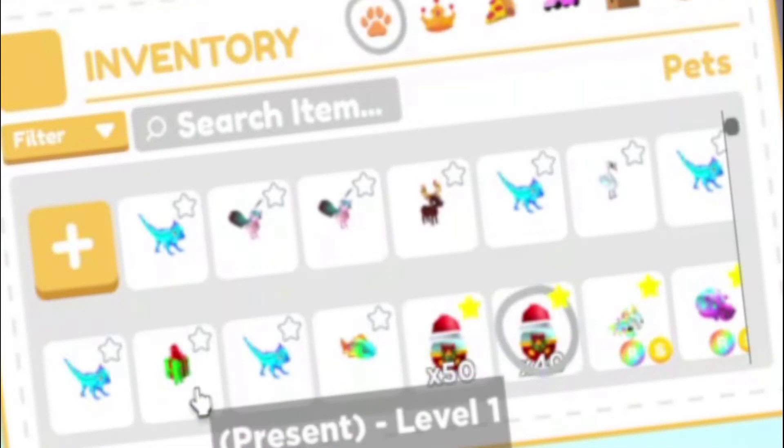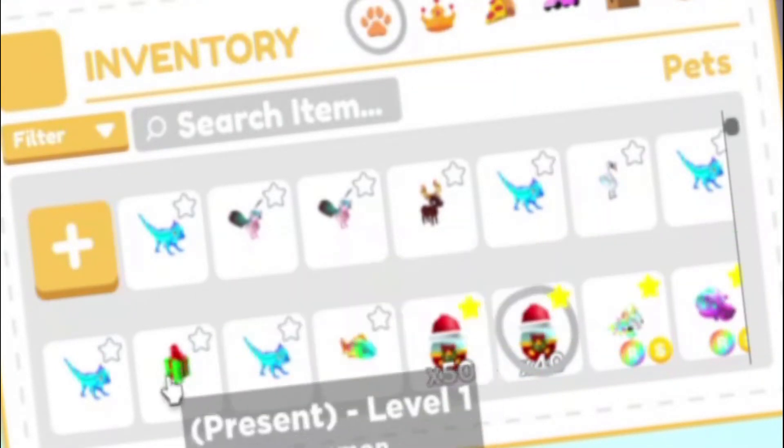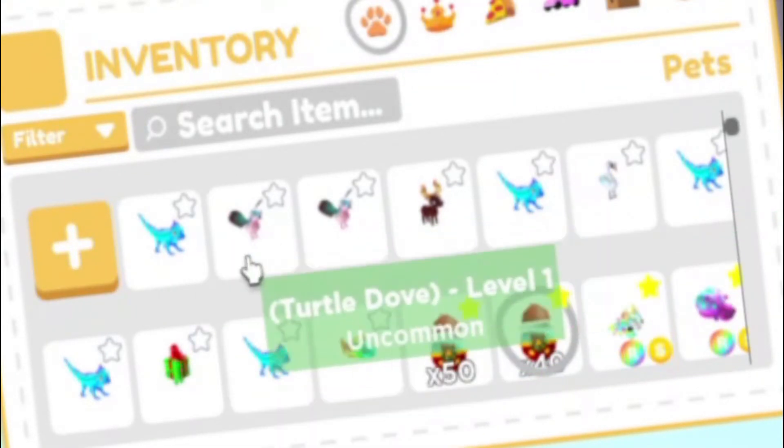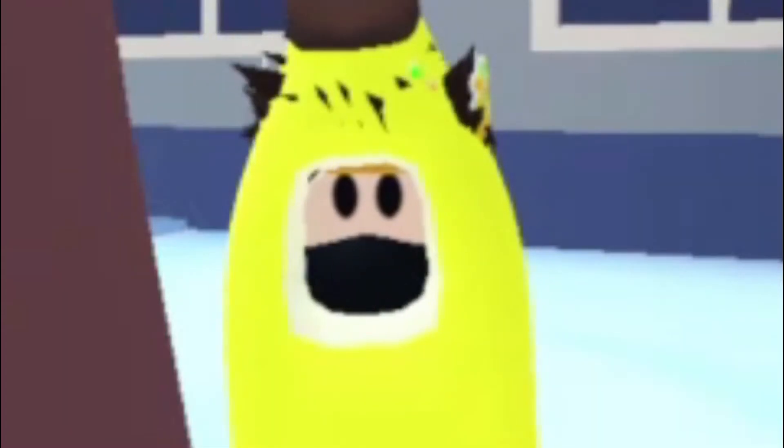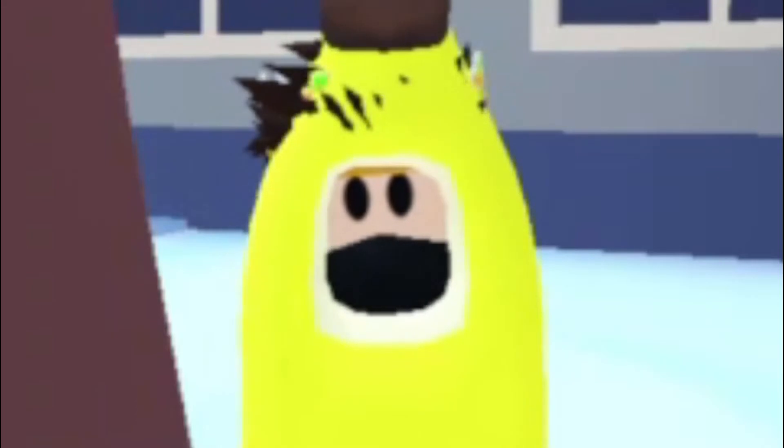We threw 10 and all the pets are gone because they've already opened. It looks like we got some icy iguanas — 5 to be exact. We got 1 present, 2 turtle doves, a moose, and a swan. Not bad for the first 10. Let's do 10 more.